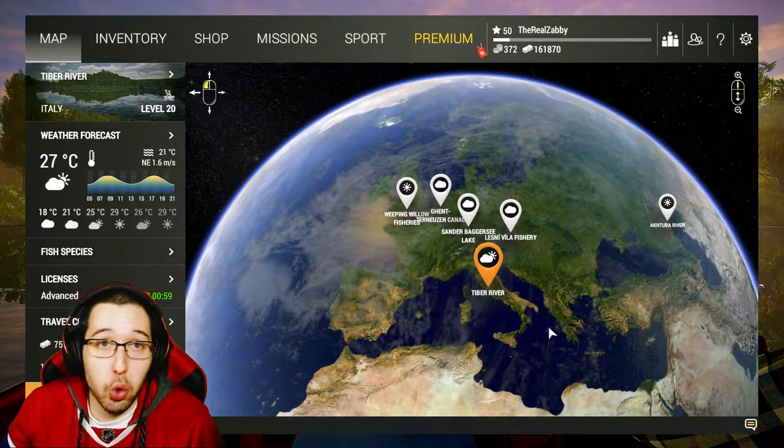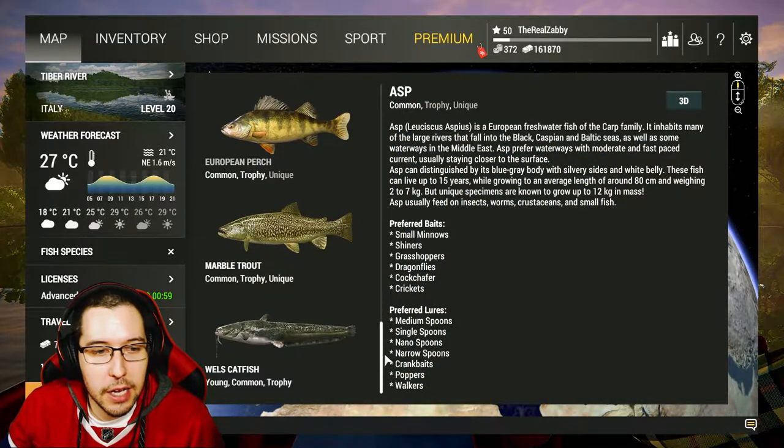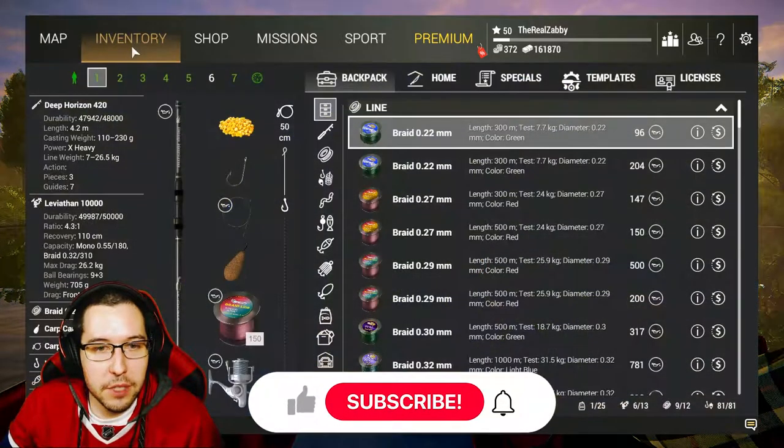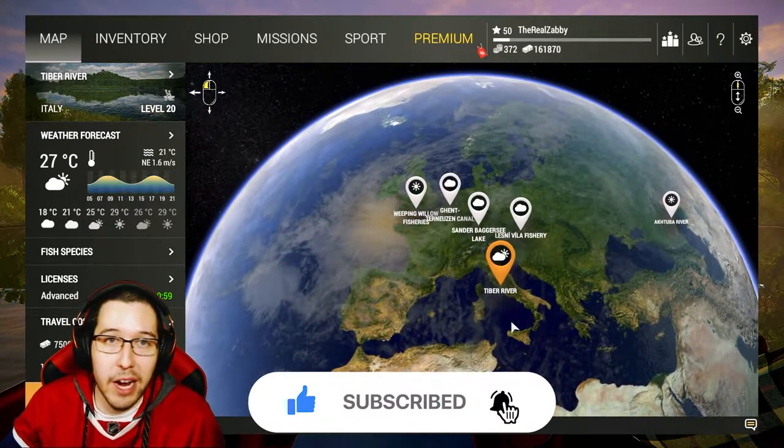This is a cool lake, guys. There's lots of different species of fish here — there's trout, perch, catfish, eel, and carp. There's all sorts of different types of stuff in this river, and it's a very cool place to just kind of go around, walk the river, and fish.